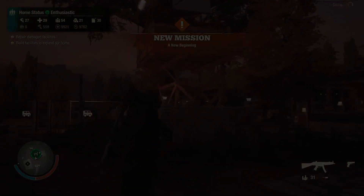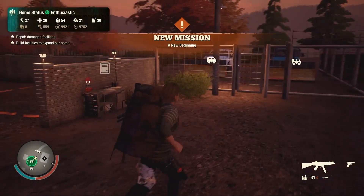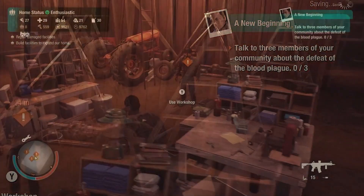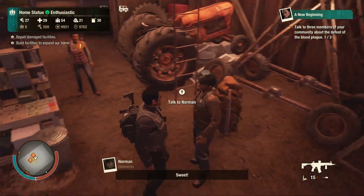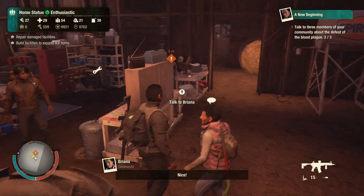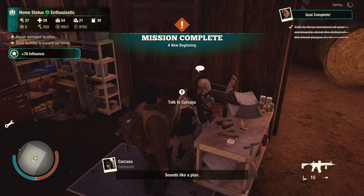All four leadership traits have New Beginning as the starter legacy mission. The number of folks that you need to talk to will depend on the number of folks in your community, but will typically range anywhere from one to five. Just go around and talk to however many you're supposed to. Your answer does not matter, and you'll know which selection is out of place and the one you should click on. Once you've talked to the required number, the mission is complete.